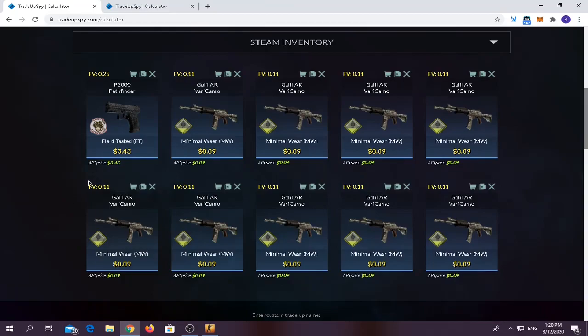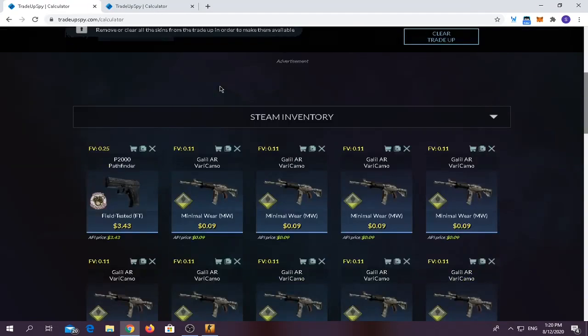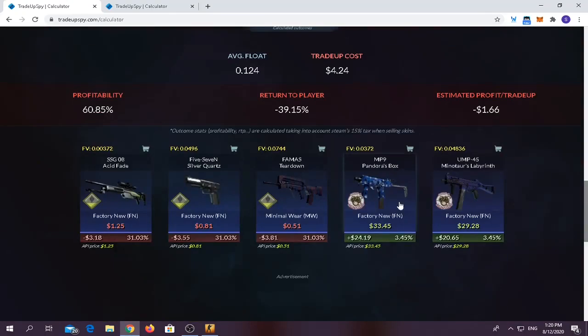We have to use 1 Field Tested P2K Pathfinder from the Gauze and Monster Collection in Field Tested condition, and 9 Minimal Wear Galil AR Very Camo from the Safehouse Collection skins. I use the Galil a lot in trade-ups because it's very easy to find off the market. The price is around $4.24 and average float should be below 0.16. The outcomes: you will make money on Pandora's Box or the UMP — $24 here and $20 here. I'm just hoping to hit the 6% chance and get the Pandora's Box.